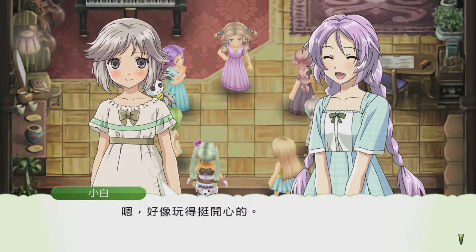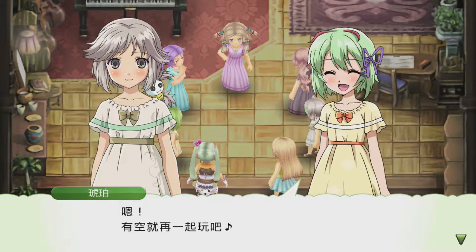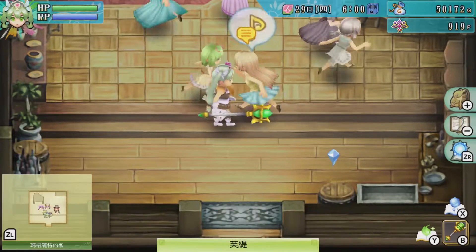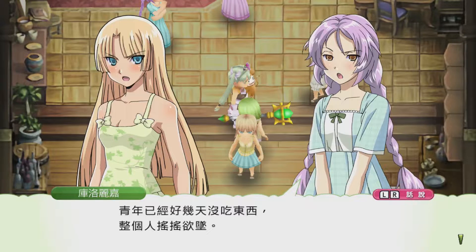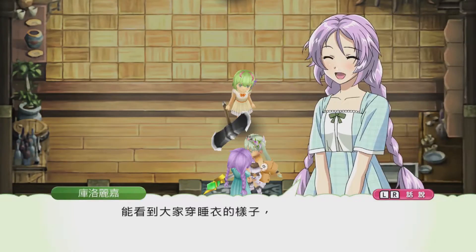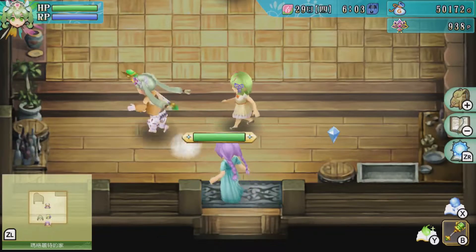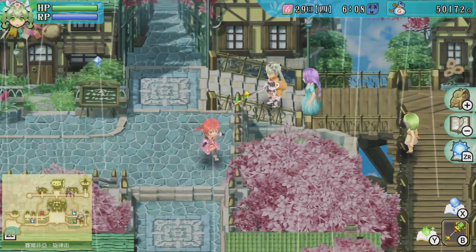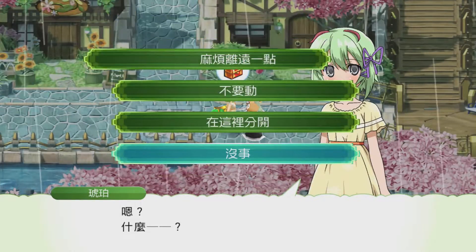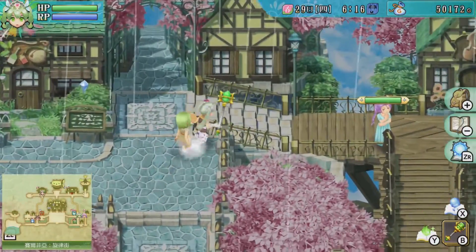Clorica says they had such a great time, and everyone agrees to do it again in the future. One interesting thing Milky found out is that we can invite the girls onto our team while they're still wearing pajamas! I tried to invite Amber, then Clorica — and they both agreed. You can see them going on adventure in their pajamas, which is pretty funny. I wonder how long that lasts!